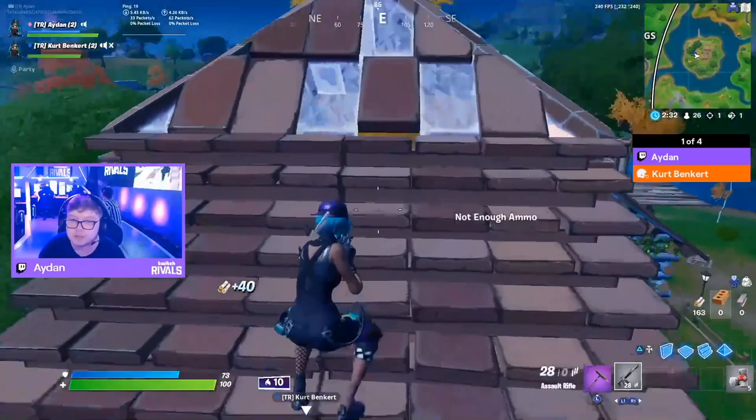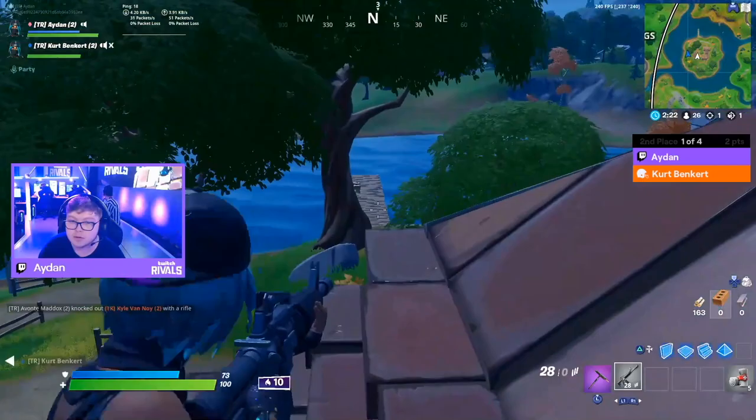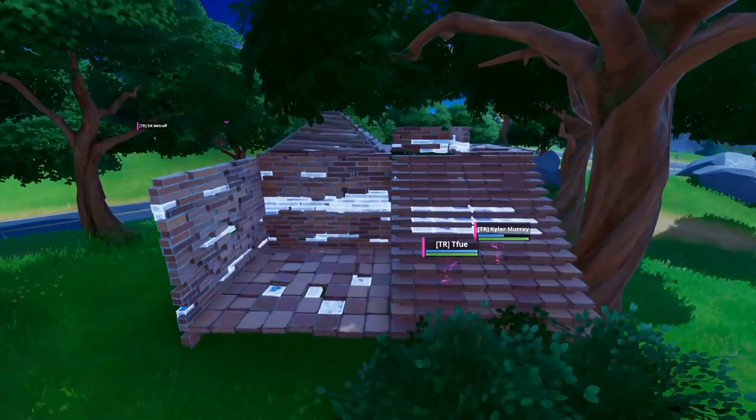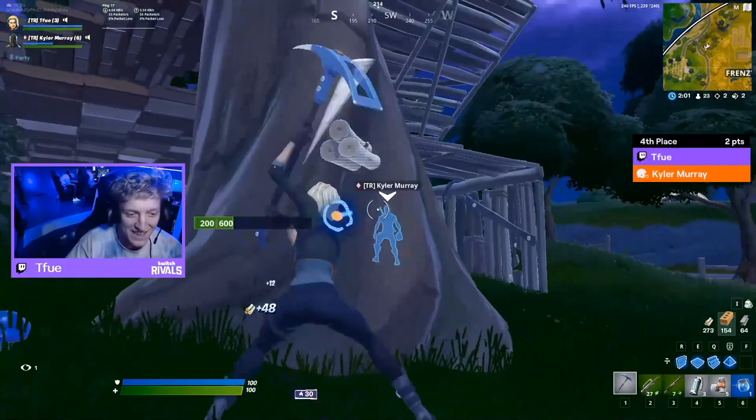Strategic and positional play from Kurt Benkert - trying to get the flank off, get shots from the side. Here's the engagement: Kyler Murray actually took out Buga, and TFue pounced directly on top of him. They got both of them already! They're getting hyped. Buga tried to hide in the bush but he wasn't safe.